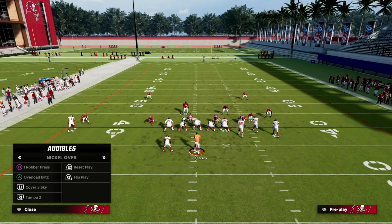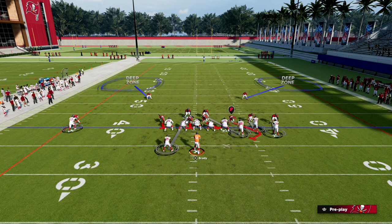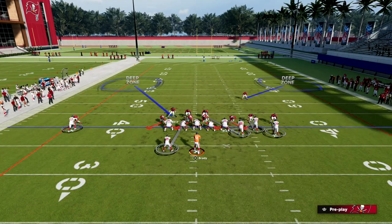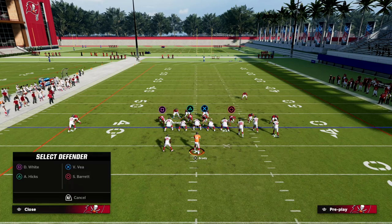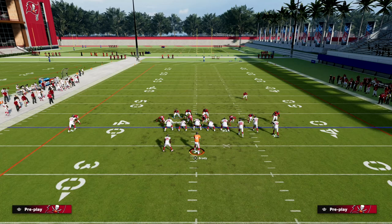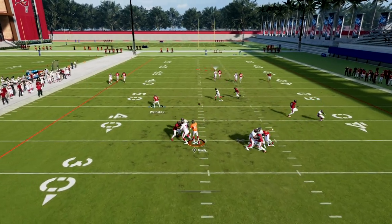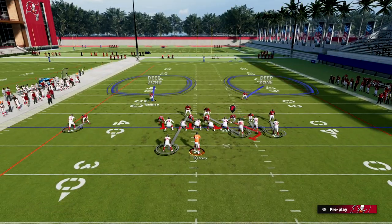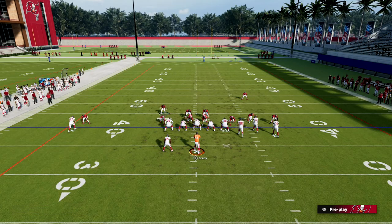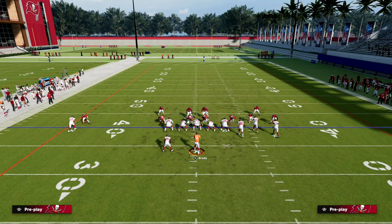Now let's bring this home with Cover One Robber Press. One Robber Press has a different natural shade within the formation — in my opinion it's actually the best, and we still get the same split safety feel we're getting out of Overstorm Brave and Cover 2 Man. I can still bring this guy down, man him up on the number one, outside third the other guy. You'll see that in One Robber Press, due to the different shade, the only thing they have a chance on is AGing me, and Cover 1 in my opinion is the best coverage against AGs.